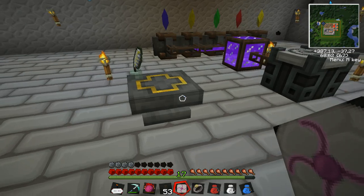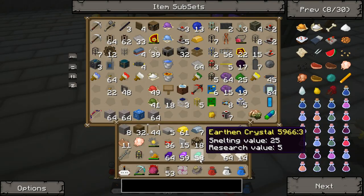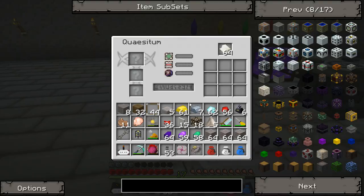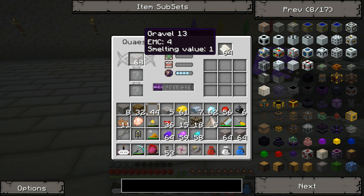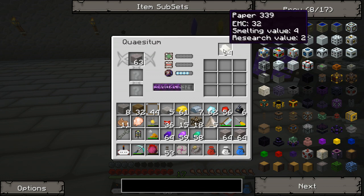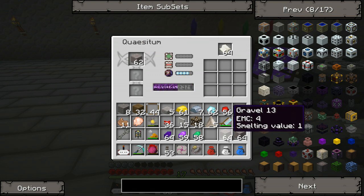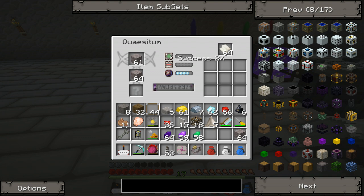Depending on how expensive the item is, the more success rate you will get with your research. Let's put in some paper. For example I will research gravel. Loss 75%, Success 1%. So I'm losing items here and the paper will only get used if you are successful. So I'm really losing my gravel here in the research sheet. I can boost it up: success rate 2%, lost still 75%. Boost it up more: success 3% and I lose my items.